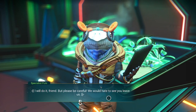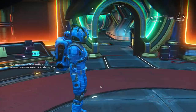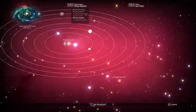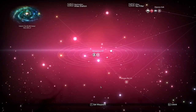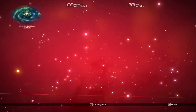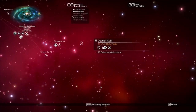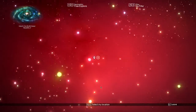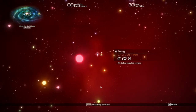She replies: 'I will do it, friend, but please be careful. We would hate to see you leave us.' Orbital station coordinates received. There it is — that system has an Atlas station.